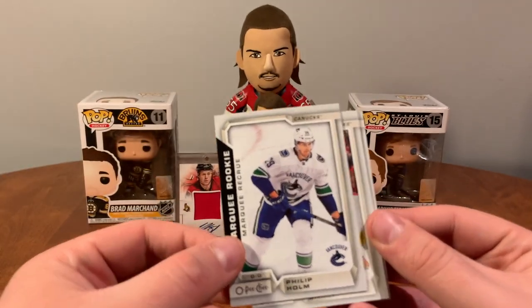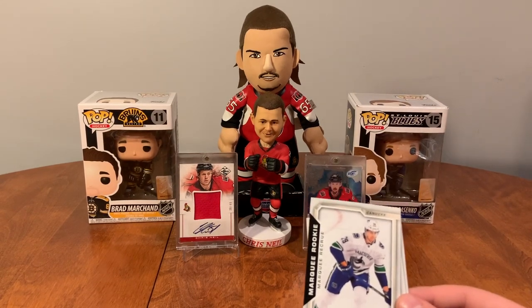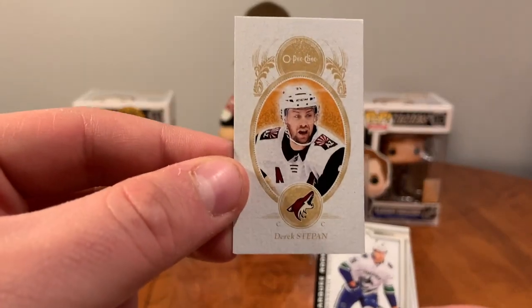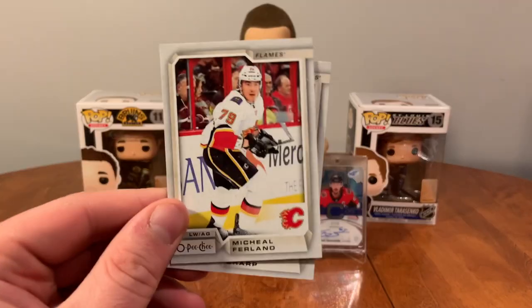Marquee rookie, Philip Holm — I keep dropping these. I don't expect these minis in here — Derek Stepan mini. Patrick Sharp, Michael Frolik.